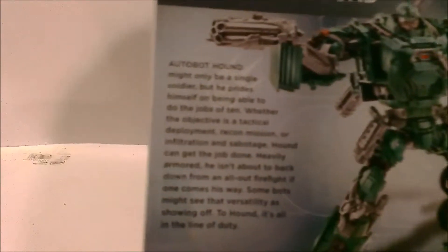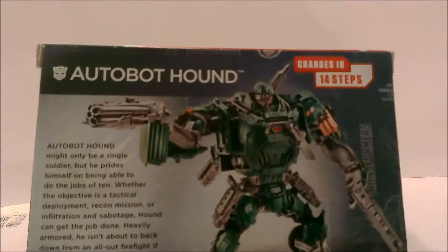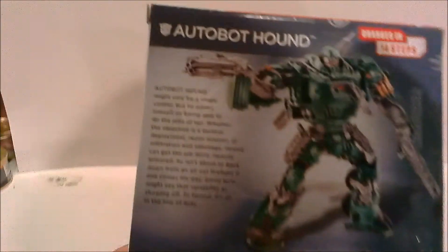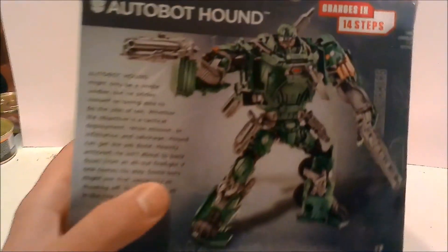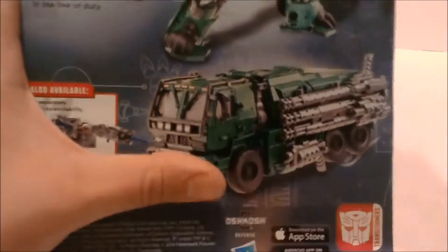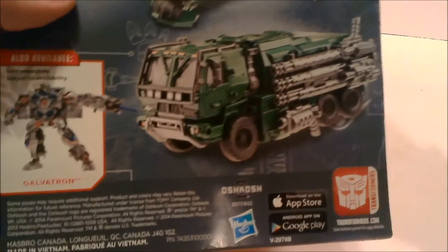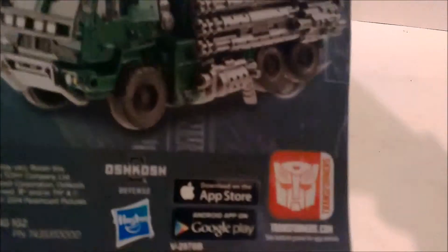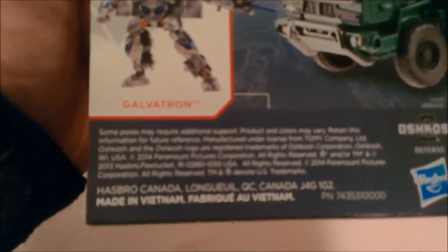There's the bio — you guys can read it, I'm not gonna. He transforms in 14 steps. There's his robot mode and he has all these weapons that I'll get to when I get him out of the packaging. There's his truck mode, which is an Oshkosh — I'm not sure exactly what kind of Oshkosh, but there's the Oshkosh logo right there. It's an army vehicle. Then there's the authentic Transformers logo ensuring this is an authentic toy, and then there's copyright and legal information.